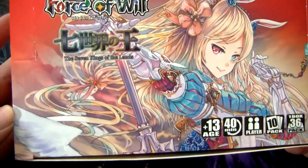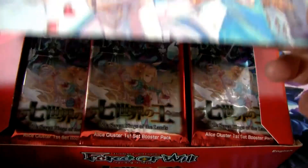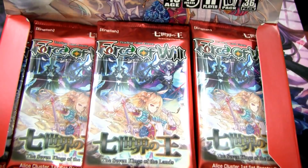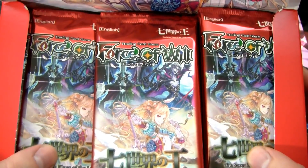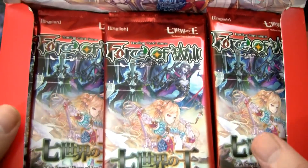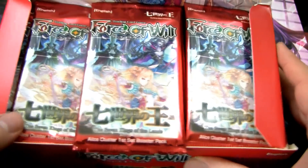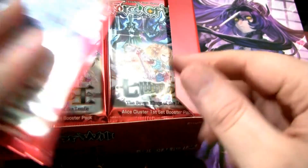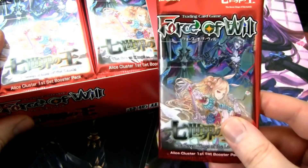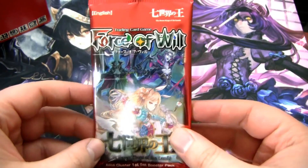Alright, I got the shrink wrap all off. If you are new to the game, just note that this was actually one of the first sets released in English — like a widespread launch. This is the first set in the Alice Cluster. It is a Wanderer legal set, not New Frontiers, and I believe this is the first set they started using QR codes. Uber started in the next set. You might still be able to get God packs in this set. Let's just start opening them up.